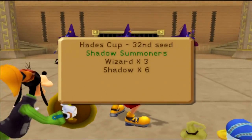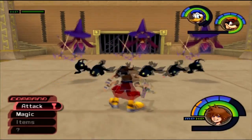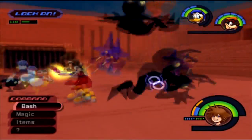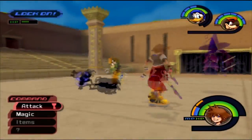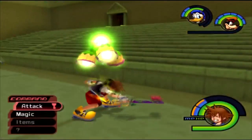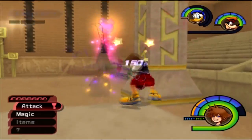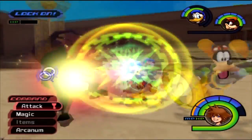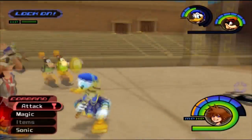Now we have three wizards and six shadows. You gotta focus on the wizards first — they are the deadlier opponents, especially considering they can teleport, defend themselves, and are a pain to deal with. They can use all kinds of magic: dark, ice, fire, thunder. These wizards are a real pain, but they're taken down. All that remains is a shadow.